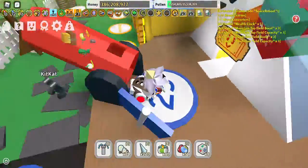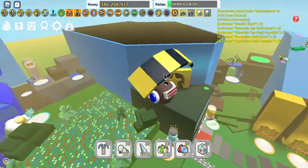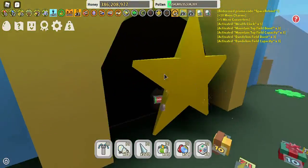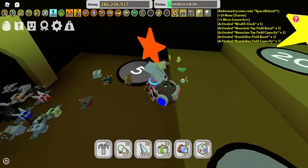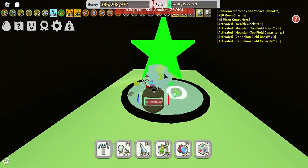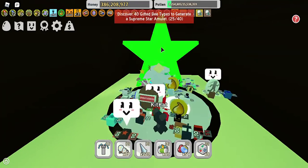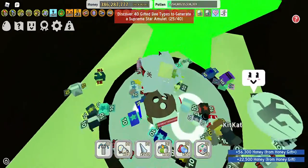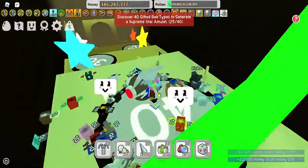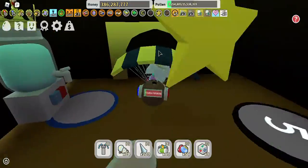Next I'm going to find the supreme star amulet. We're heading over to Star Hall, which is above the new bear shop. You walk in and there's the bronze, silver, gold, diamond, and then the supreme star amulet. It costs — you have to unlock 40 different types of gifted bees and you need around 100 billion honey to do it.